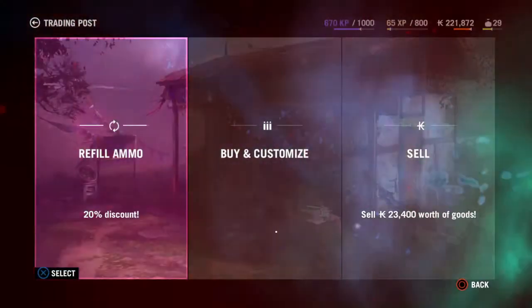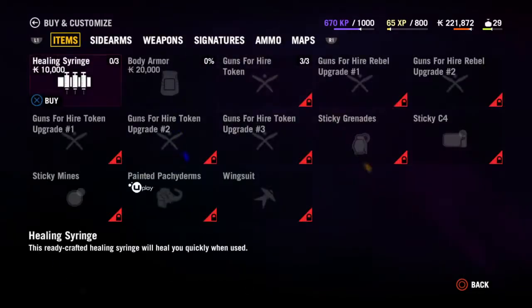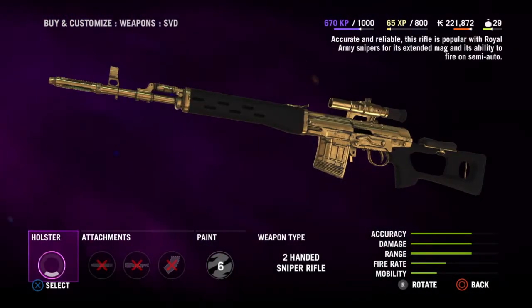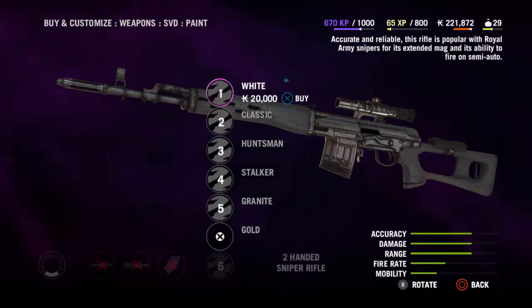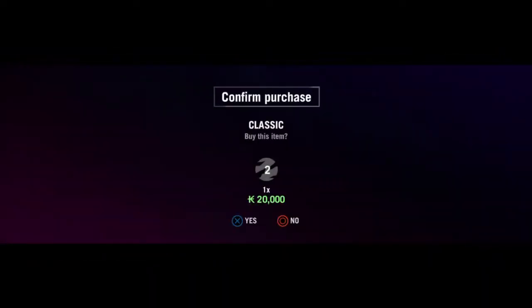What you need to do is go into a trading post, select Buy and Customize, select your weapon, and simply buy all the mags, scopes, barrels, and every paint available. I'm going to go ahead and do that now.